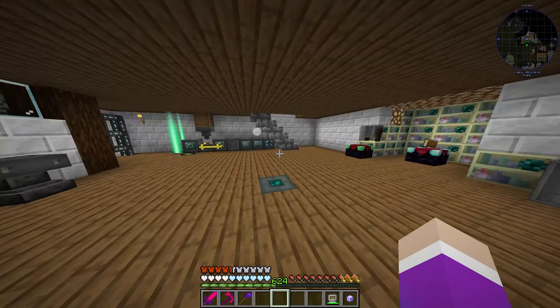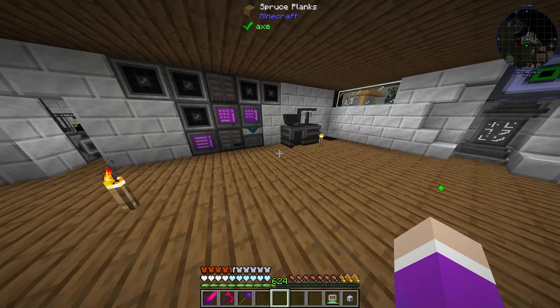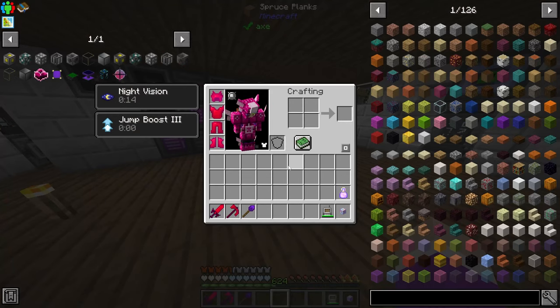Today we're going to be making ourselves our extreme reactor in hopes that we can make enough cyanide to make ourselves an ultimate ingot. And if we have cyanide before the end of the episode, we'll set up the autocraft to make the ultimate ultimate ingot.